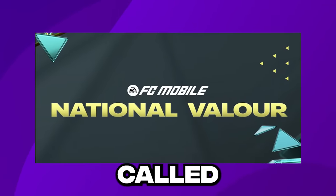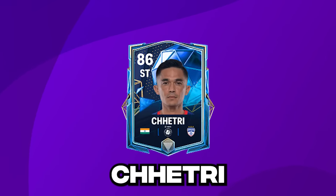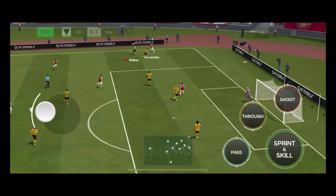EA has launched a brand new event called the National Valor event, which includes a new 86 OVR card for Sunil Chetri. Today I'm going to rank him up from 86 to 91 OVR. I'm using the Dutex I already have in my club, and today his teammates are going to be decided by 90,000 gems. I'll open packs and if I don't build at least a 90 OVR team, for every one less OVR I have to replace one player from the starting 11 with a bronze player. Then I'll play a head to head match with objectives, and for every failed objective there will be a punishment explained later.